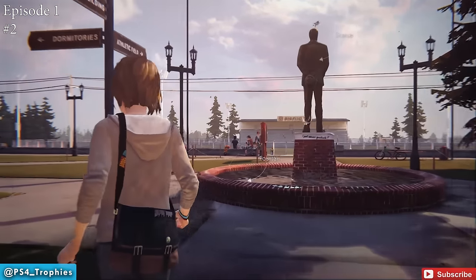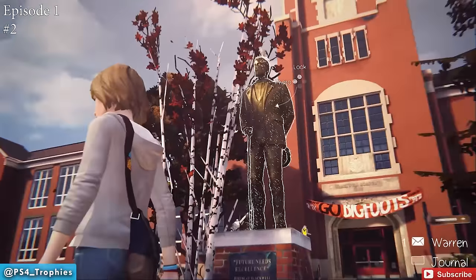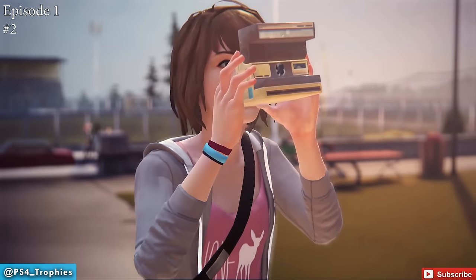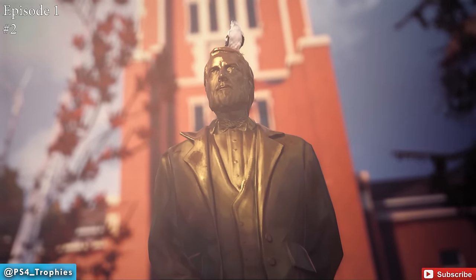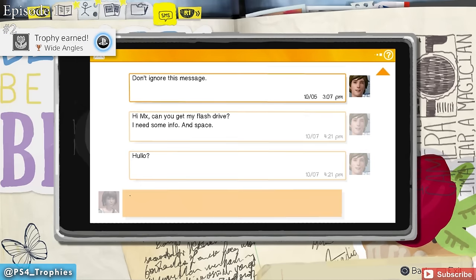The second one is going to be as soon as you exit the school. You're going to see a statue right in front of you, so just go to the front side of the statue, look up at it, hit Square again to take the photo, and that will get you the second optional photo — another trophy.